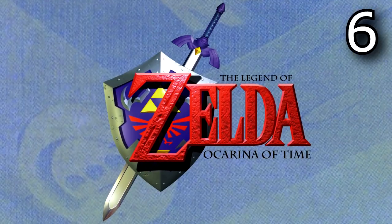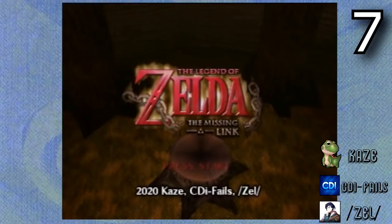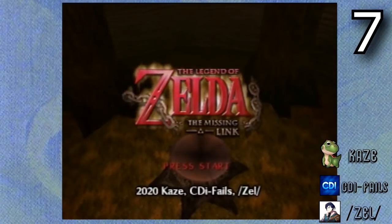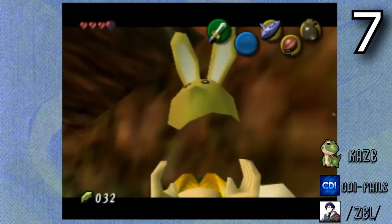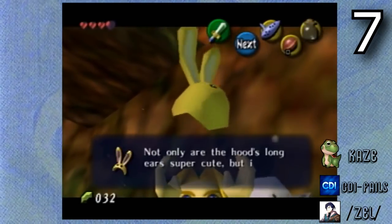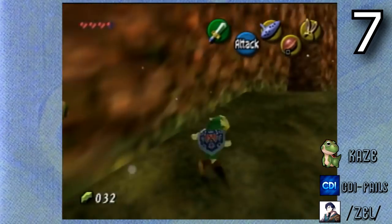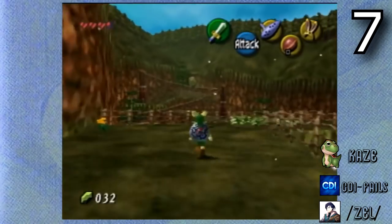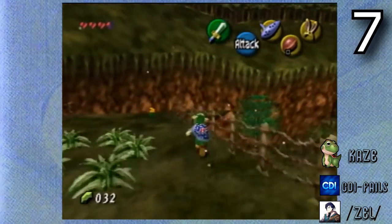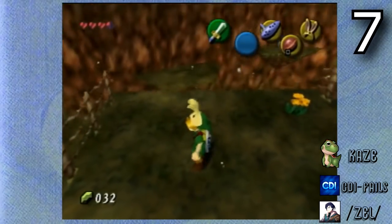The rest of these hacks are for Ocarina of Time. This is The Missing Link, made by Kaze, CDI Fails, and Zelle. This hack takes place in between Ocarina of Time and Majora's Mask, hence the name. One of my favorite features is that they brought back the bunny hood from Majora's Mask. This hack also just seems so official — it really seems like Nintendo made it. It takes around four hours to beat, so if you're looking for an extra Zelda experience this might be the one for you.